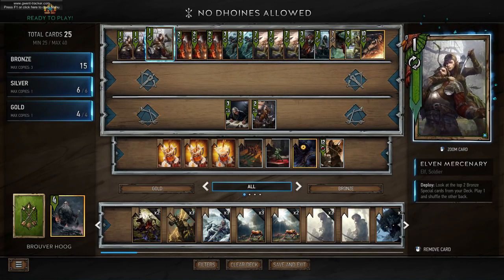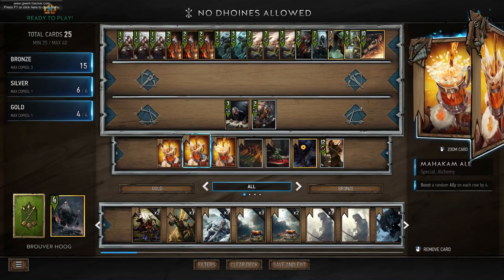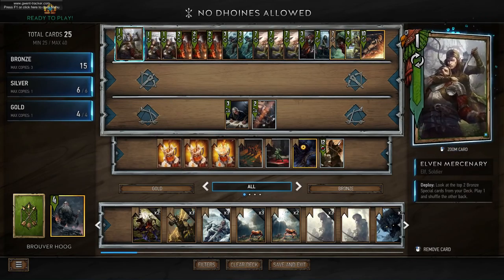Once we've spread units out across the row we have Elven Mercenaries, which will draw the Mahakam Ales from our deck, so we can use these to get a 13 point play. We also have one Sage, which will allow us to replay one Mahakam Ale as well, so we have the option of up to four Mahakam Ales.